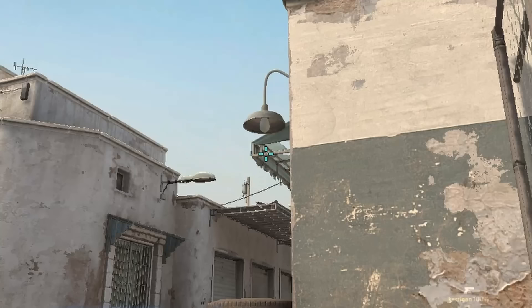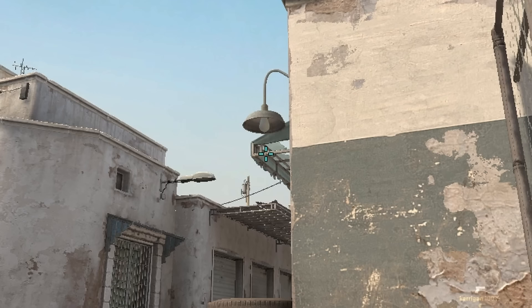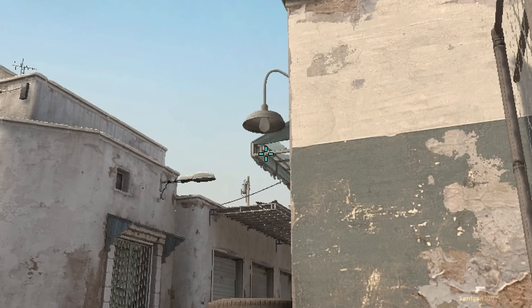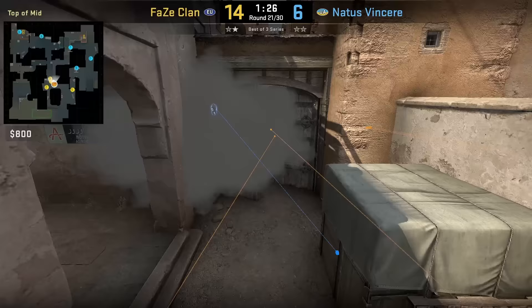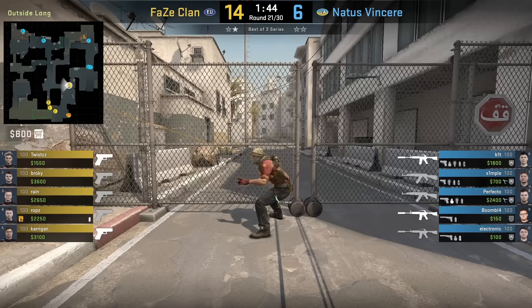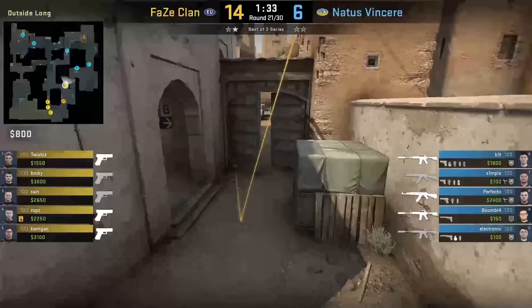Robs is able to throw the mid door hinge smoke without a sniper and without any special commands — he finds a certain pixel that I can't even identify. This smoke is super inconsistent without the scope, and I've seen Robs miss it multiple times. The only time he throws it is when FaZe is on eco, and it's helpful to be able to do so because sometimes CTs push tunnels on eco, so you might not get a chance to do the standard door hinge smoke.